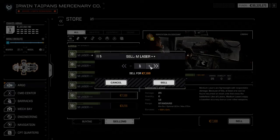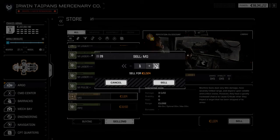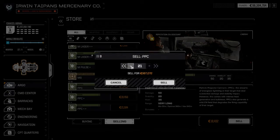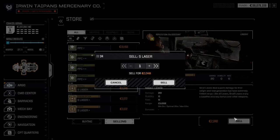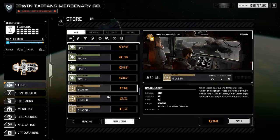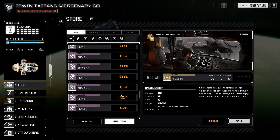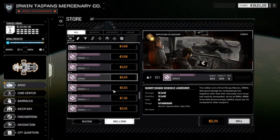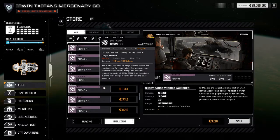Machine guns — never used but I'll keep four. PPC same again keep four. Small lasers — I do use these a bit, I'll keep six and sell the rest. We'll probably have a heap of SRMs — same again keep four. Oh my god, 99 million!